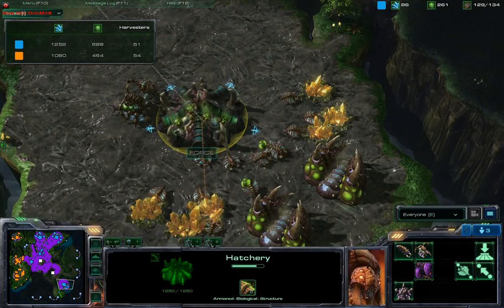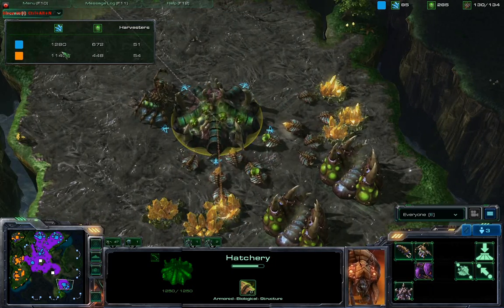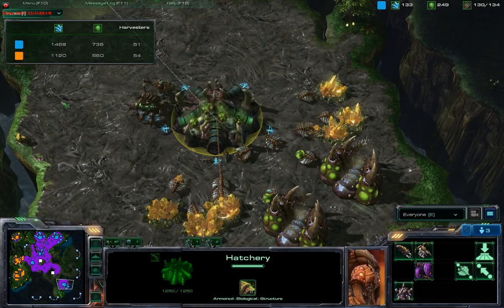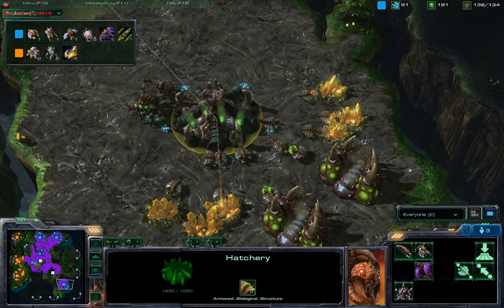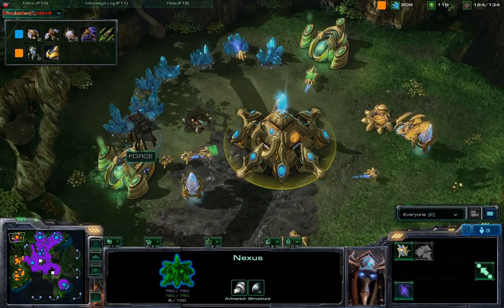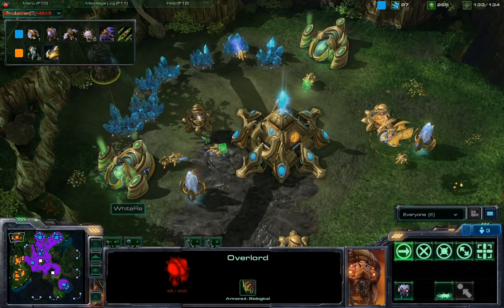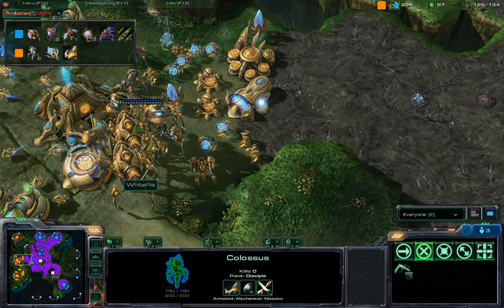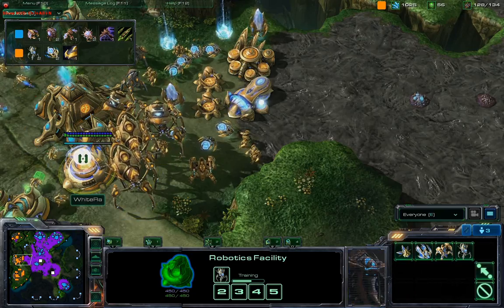Let's check out the income — yeah, Assem is ahead. Check out the army count; ahead in that as well. Back to production, we can see that he's making a lot of Corruptors and a lot of Mutas. So it's going to be exactly what he needs to make at this point to really stay ahead of the Colossi we're seeing coming from White Raw.